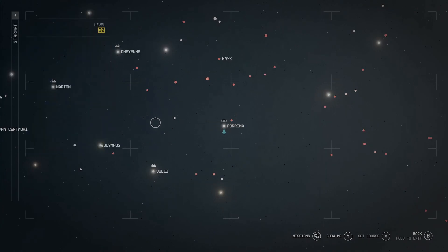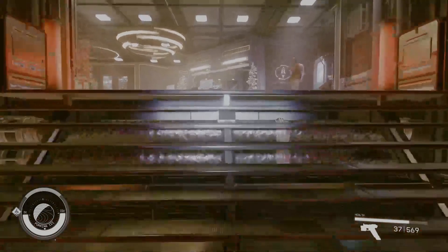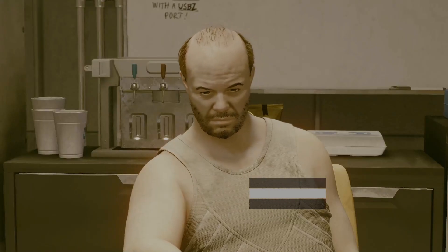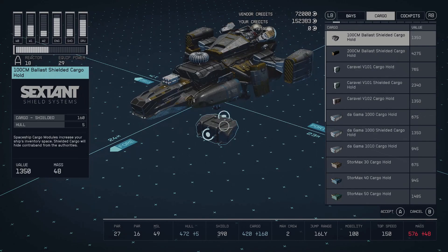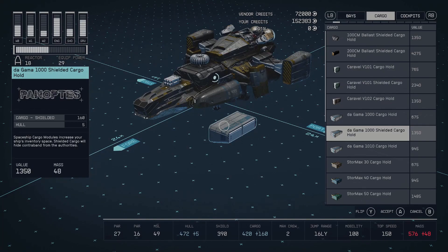On the star map, it's kind of smack dab in the middle, not too far from the Olympus System, and much farther right from the Alpha Centauri System. Once you're inside the building and you see the front desk, go to the back where you'll find a bald guy who can give you a bunch of different options for cargo. Go to the ship builder, press edit, and make your way over to cargo. The first two options are shielded cargo. You can also find more options the farther you play in the game, but this is an easy place to find shielded cargo, slap it on your ship, and not have to worry about getting scanned and having your contraband taken.